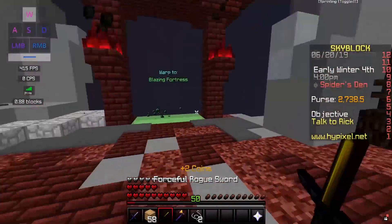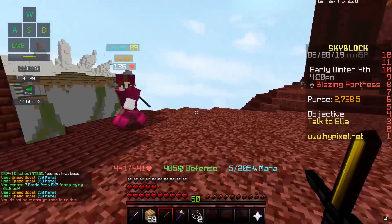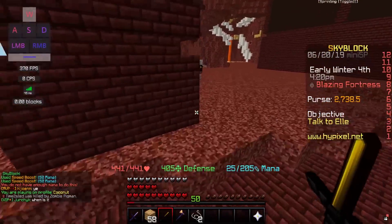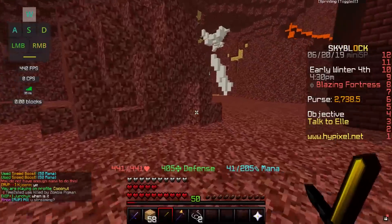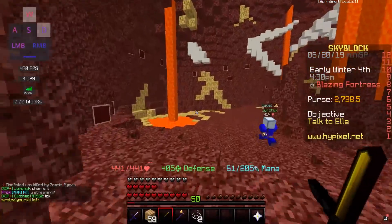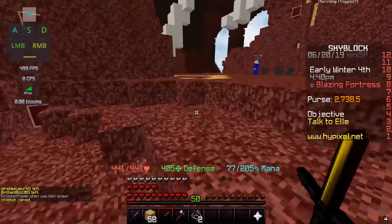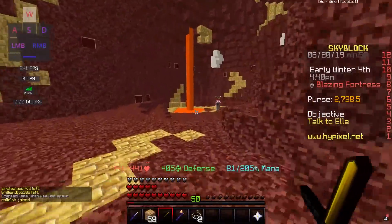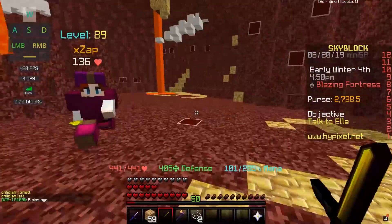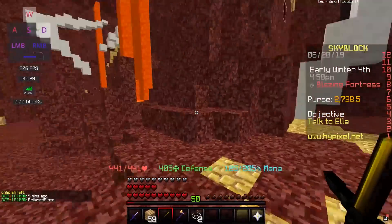Here's the blazing fortress. In the nether, if you go left immediately from spawn, this is where you get glowstone and nether cords. A lot of people don't know where this is — it took us forever to find it. You actually can't get it in other parts of the nether for some reason; it's only in this one little area, but there's actually a lot here.